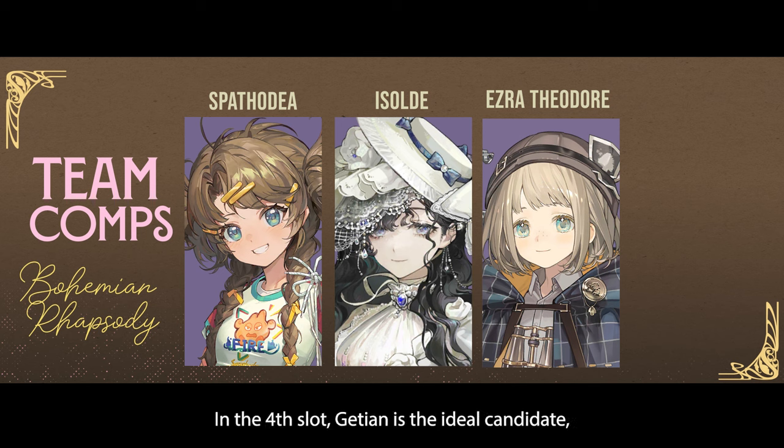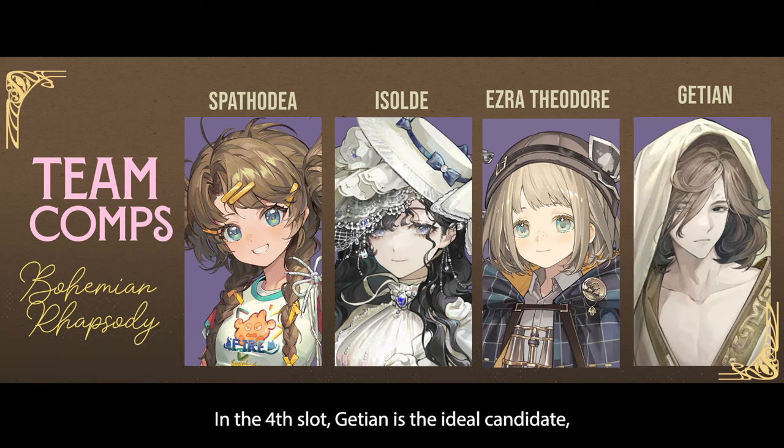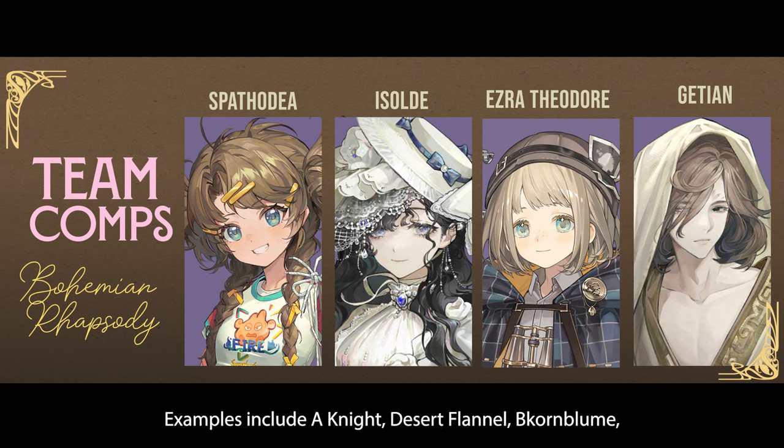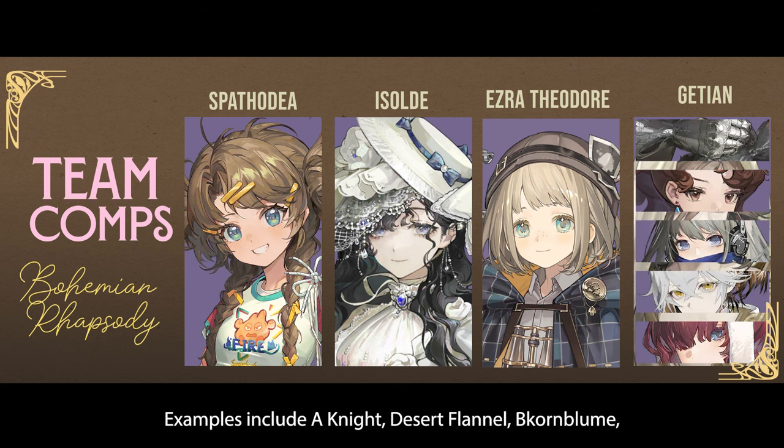In the fourth slot, Gétien is the ideal candidate, but you can use pretty much any buffer, debuffer, or other healer. Examples include A Knight, Desert Flannel, Cornbloom, Medicine Pocket, and Yenisei.